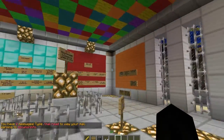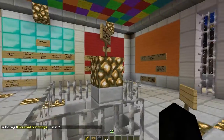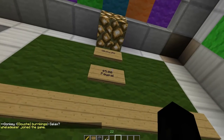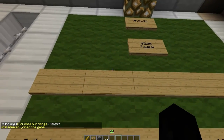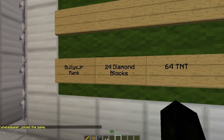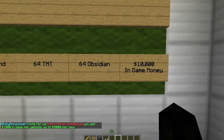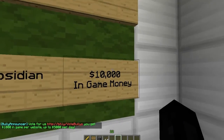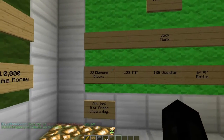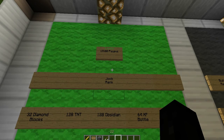We have five ranks, and we have items you can donate for — we'll get to that. The lowest rank you can get is Bully Junior and it's five dollars PayPal. You get 24 diamond blocks, 64 TNT, 64 obsidian, and 10,000 in-game money so you can buy stuff at the shop.